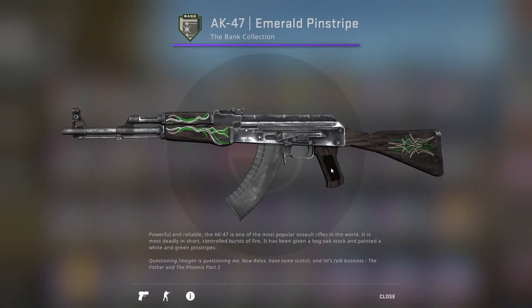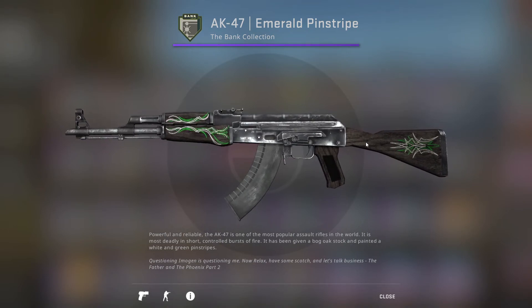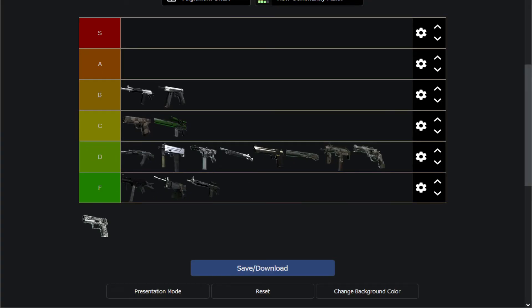Then we have the AK-47 Emerald Pinstripe, which unfortunately is mainly a stock AK — half this weapon is a stock AK. If you've seen any of these videos, you'll know I dislike the stock AK. I think it's the worst looking stock in the game, so making half the skin the stock AK is bad. That being said, the Emerald Pinstripe part looks cool as hell — these almost look like neon signs in any lighting, very noticeable. They're a cool design with those green and lime tones. Still D tier because it's mainly stock, but I think it's the best D tier we've seen.